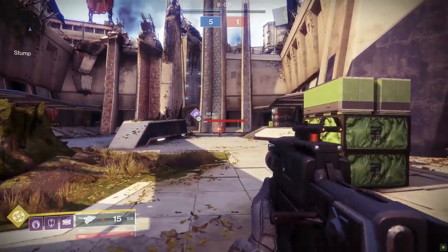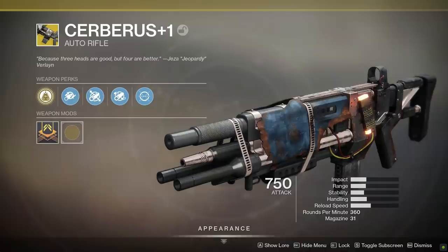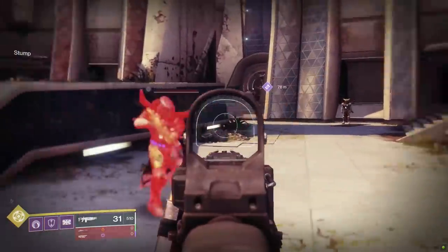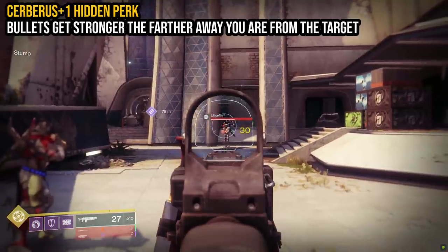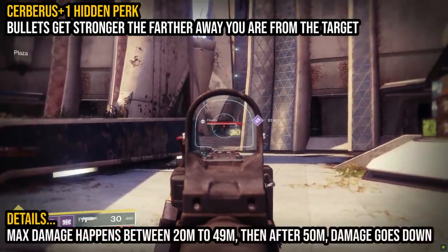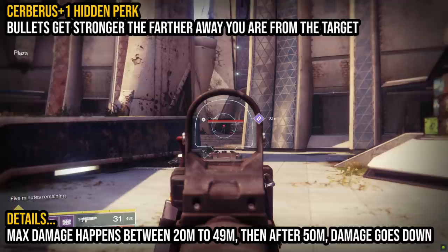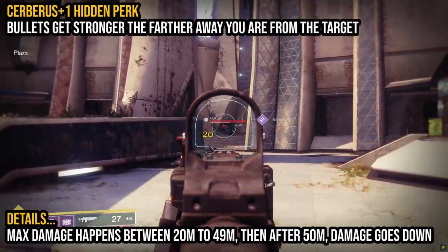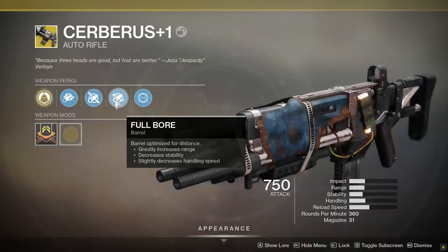Moving on to other weapons and armor, let's go down the list. Here's one that I've heard about forever — the Cerberus Plus One. You know how most weapons in the game experience damage falloff the further away you are from your target? Cerberus Plus One doesn't conform to your rules. It actually gets stronger the further you get away from your target. That is negative damage falloff. There is a limit though: once you hit about 20 meters away you'll begin to do maximum extra damage in PvP, continuing all the way up to about 49 meters. But once you cross over that 50-meter threshold, the damage finally starts to go back down again. That is definitely a hidden perk, because nowhere on the description of that gun is that particular trait mentioned.